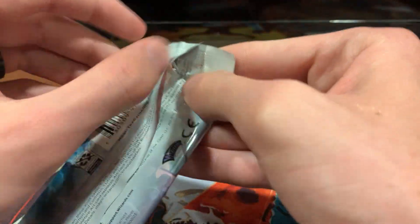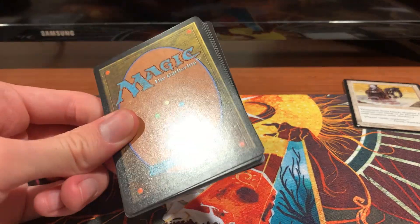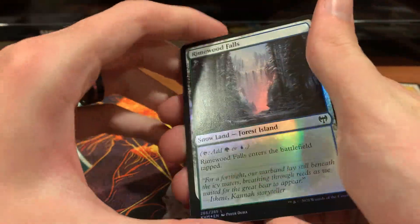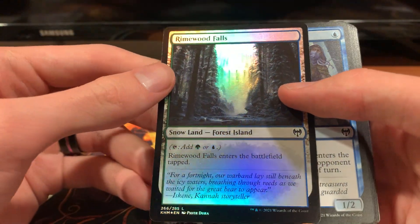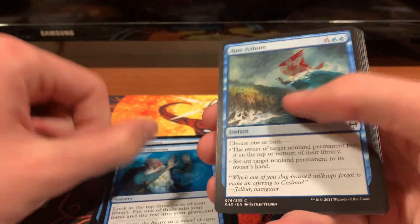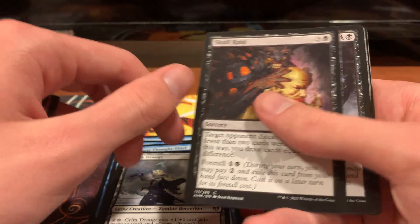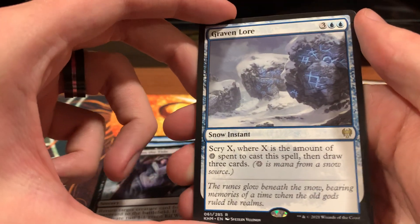And our final pack for today — hopefully we'll do something cool. Our art card. We only got dual lands for the lands in our packs today. We got a Rhymwood Falls Hollow, Bane Barrow Intruder, Mists of Lit Jara, Strategic Planning, Run Ashore, Draugr Thought Thief, Grim Draugr, Skull Raid, Return Upon the Tide. Graven Lore is the rare here.